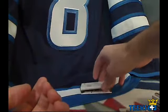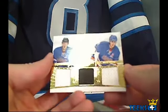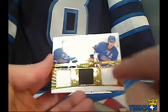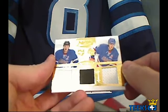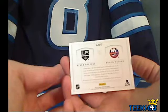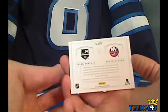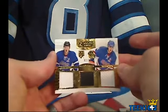Next up, we got a dual that we are going to have to random. It is a Rookie Showcase puck-jersey-jersey, number 2 out of 50. I think that's a puck in the middle. This is between the LA Kings and the New York Islanders — Tyler Toffoli and Brock Nielsen. Congratulations to whoever is going to be lucky enough to win that card.